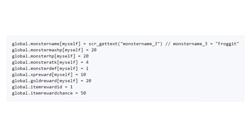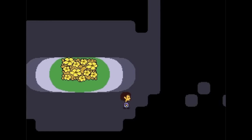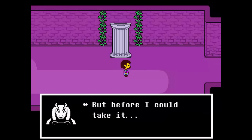Toriel has red eyes in her battle sprite, which is actually a mistake left over from Toby Fox from the demo version of Undertale. Additionally, Toriel isn't meant to kill you either, which was also something left over from the demo.